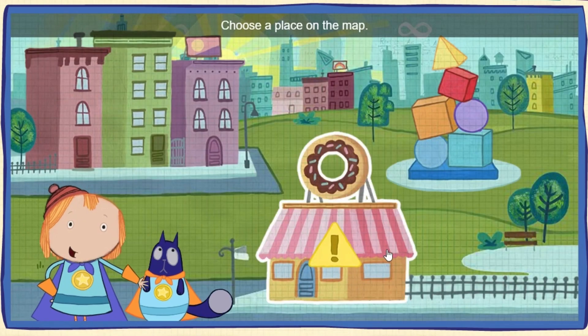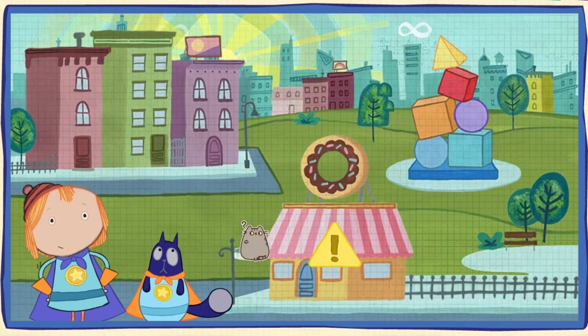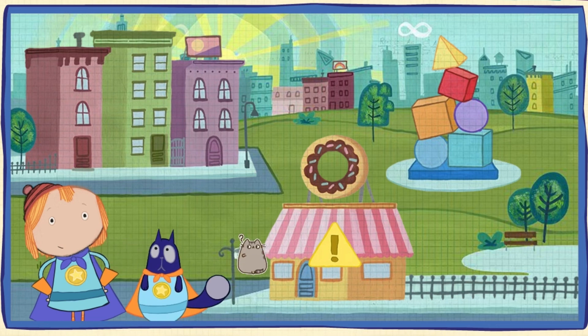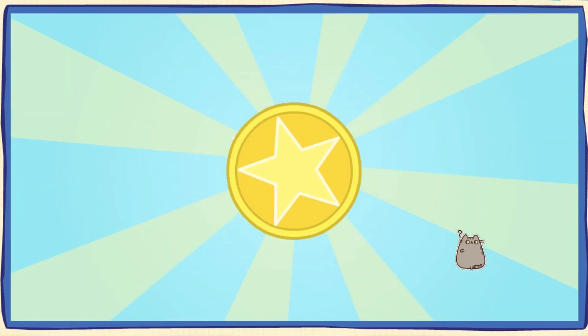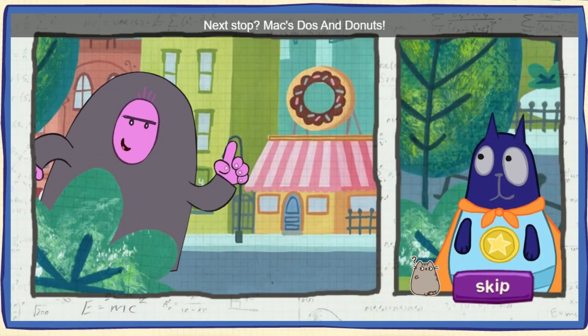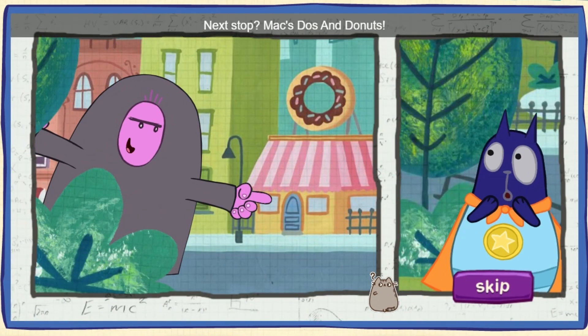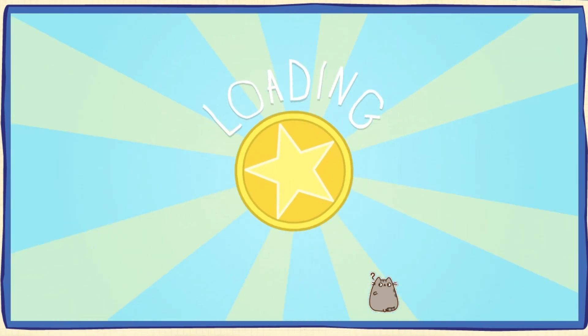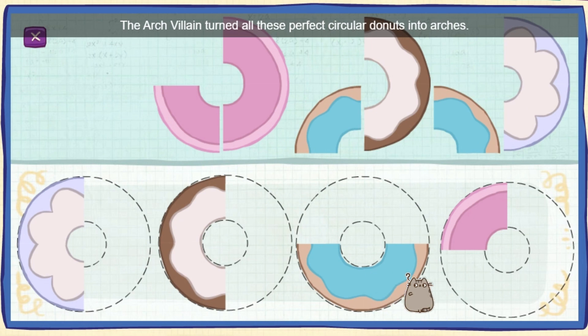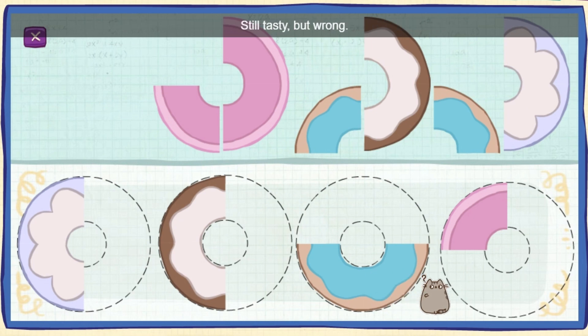Choose a place on the map. Looks like there's trouble at the donut shop! Next stop, Max Doos and Donuts! Not the donuts! No! The Arch-Villain turned all these perfect circular donuts into arches — still tasty, but wrong! Put the donut pieces back together!